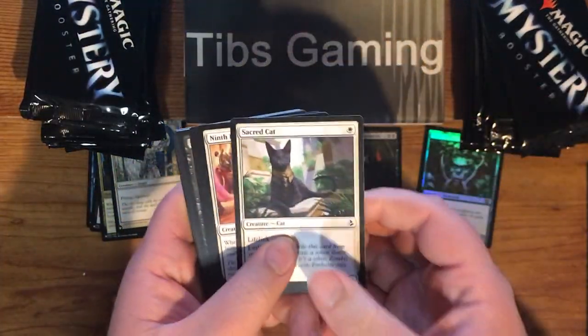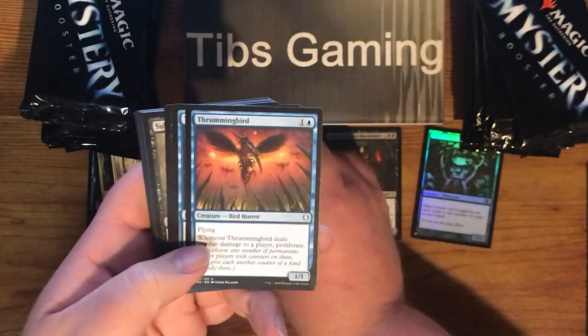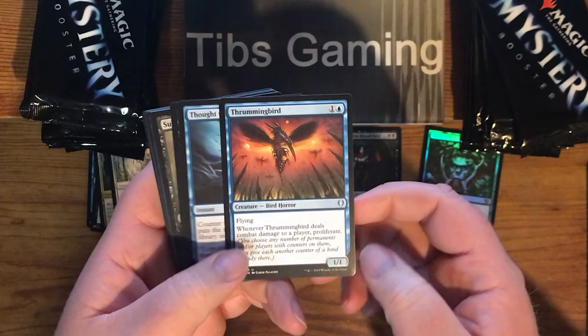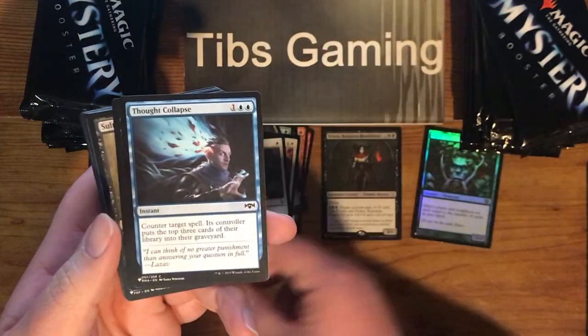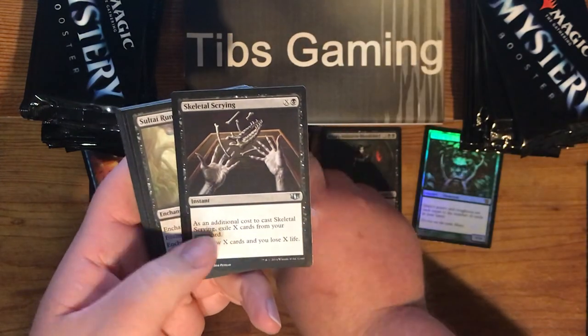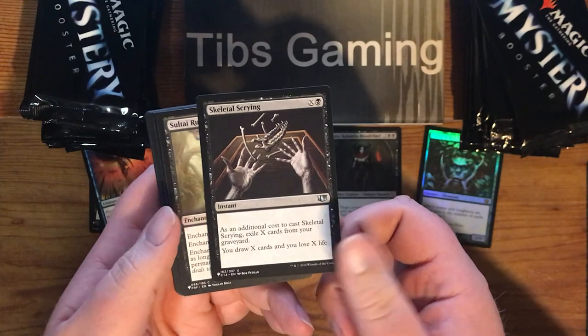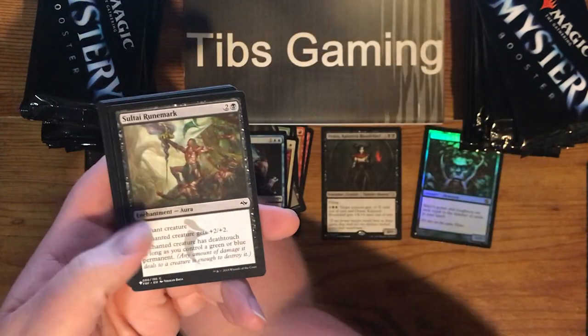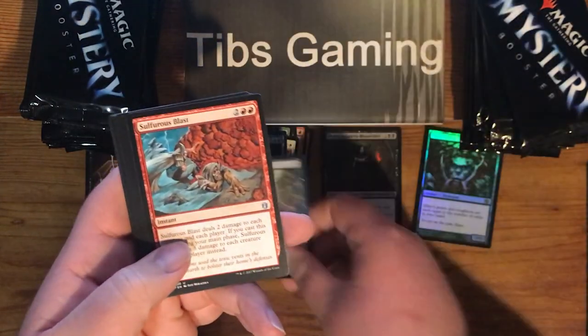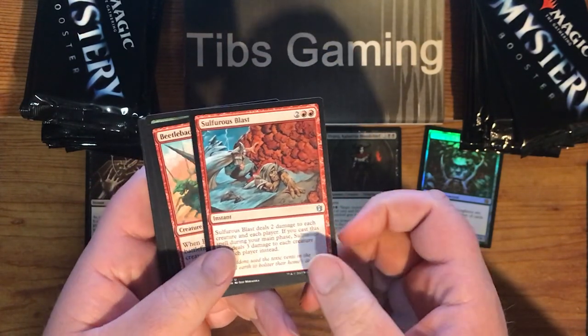Back to — we got Sacred Cat. Ninth Bridge Patrol. Thrumming Bird, Commander set — proliferate's always good. Thought Collapse. Skeletal Scrying, Commander 14. Saltai Runemark. Sulphurous Blast, Commander Anthology.